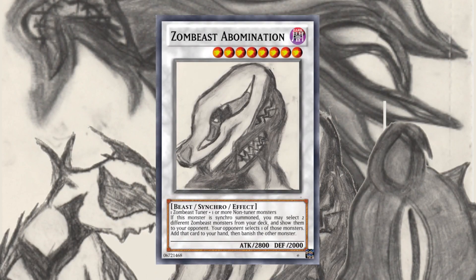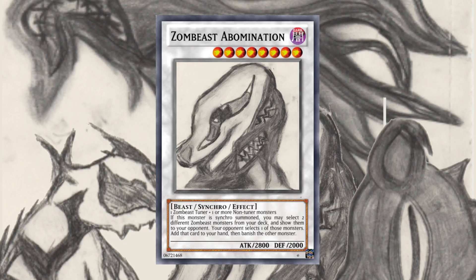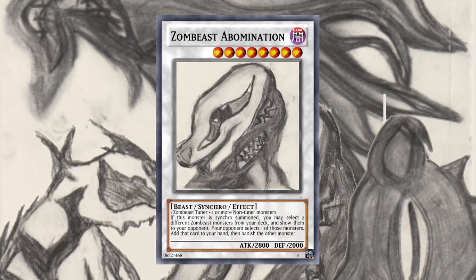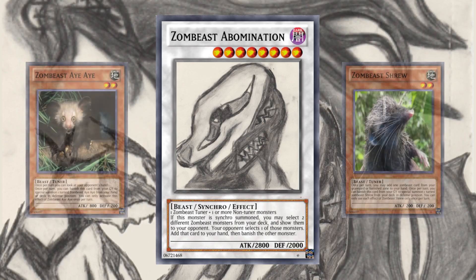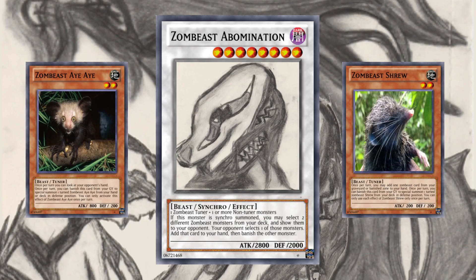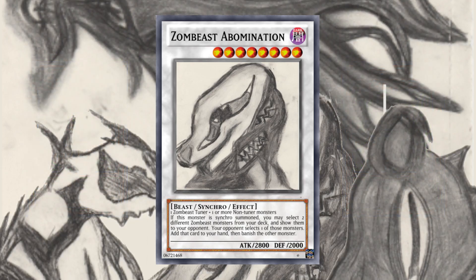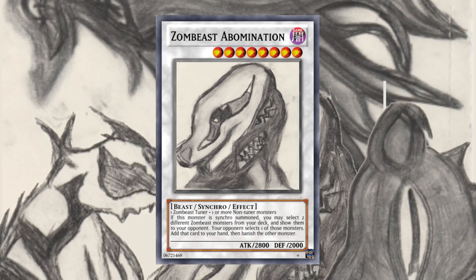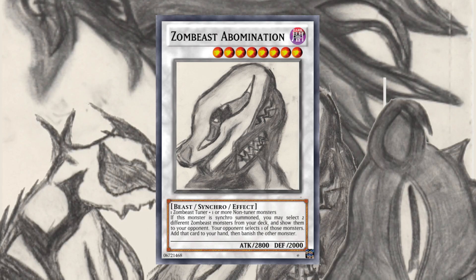Zombiest Abomination is a level 8 Dark Beast, 2800 Attack, 2000 Defense, requiring 1 Zombiest Tuner plus 1 or more non-tuner monsters. If this card is synchro summoned, you may select 2 different Zombiest monsters from your deck and show them to your opponent. Your opponent then selects one of those monsters — add that card to your hand, then banish the other monster. This is another plus 1, but not necessarily the strongest, since it only adds the monster to hand instead of special summoning it.